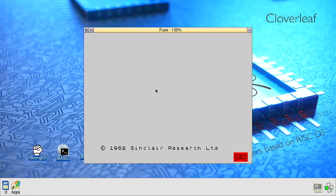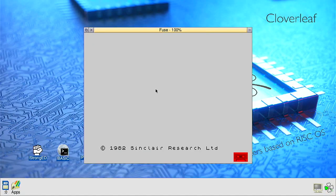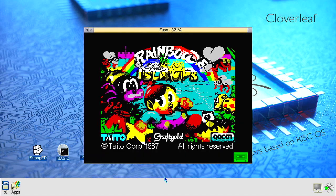With full Kickstarter backing, RISCOS will be able to run classic ZX Spectrum titles out of the box. In this example, I loaded a TAP file version of Rainbow Islands and in a matter of seconds was able to enjoy this fantastic game once more.